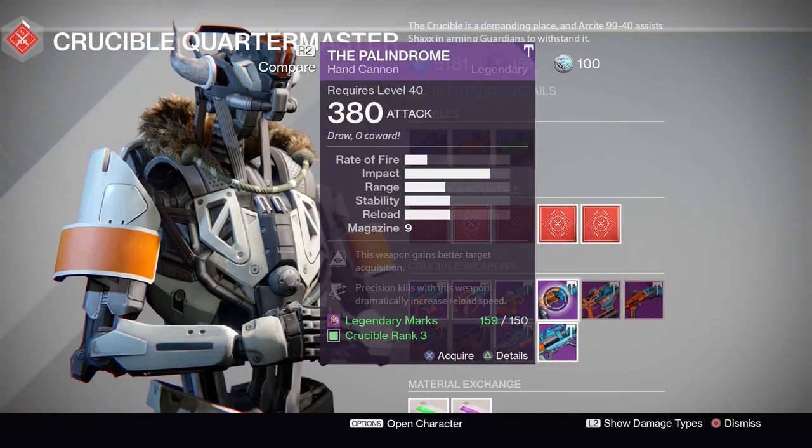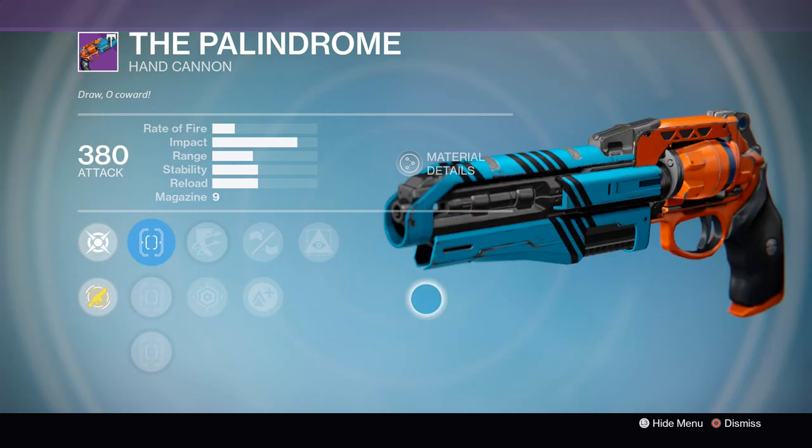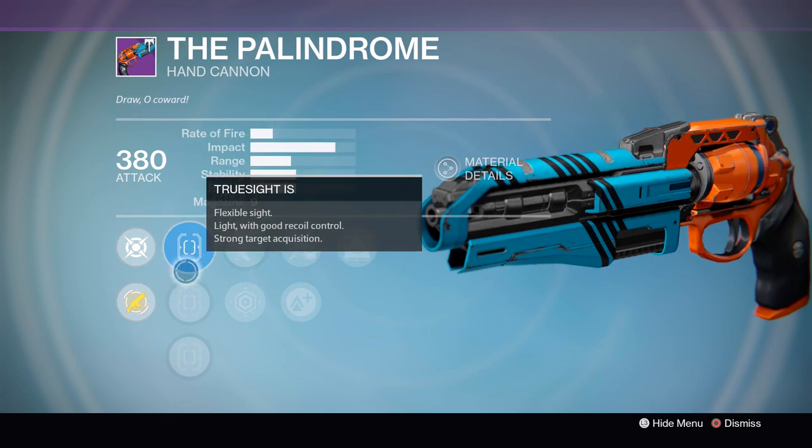We've got the Palindrome, with not quite a god roll, but certainly a workable one. This week's Crucible Hand Cannon is coming with the Truesight Iron Sights for extra aim assist, Outlaw, Last Resort, Smallbore, Lightweight, and Hidden Hand.